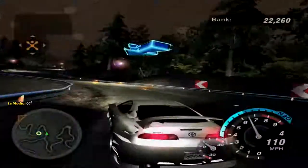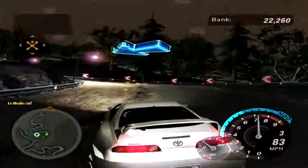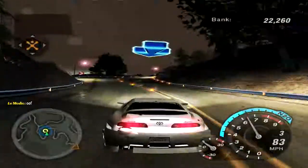Welcome to part number 23 of Need for Speed Underground 2. This is the Moving Chicane, and today we're going to finish stage number 3 by doing the rest of the URL races and these two remaining world map races that I forgot to do.